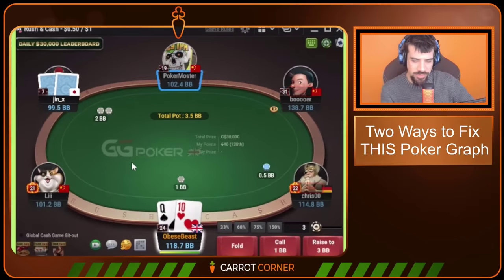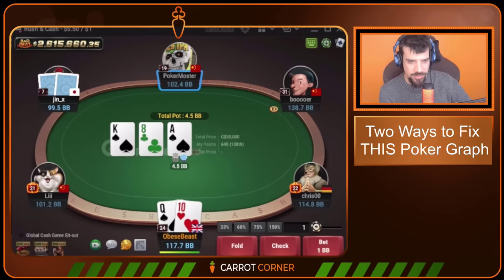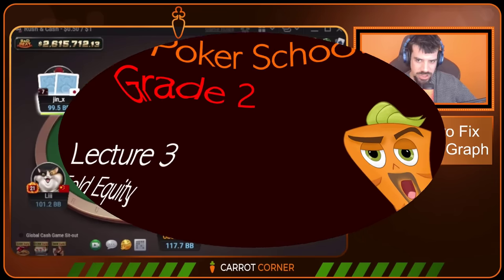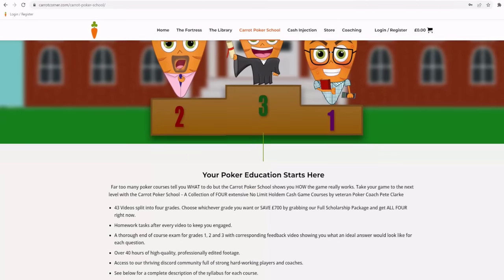The last few spots have been examples of exploitative aggression, but this next spot is a theoretically required bluff. Another reason people have a suffering red line is that they fail to find spots for bluffing that are actually mandatory in game theory. The Carrot Poker School teaches you all about that, especially in grade two — you can check that out at carrotcorner.com.